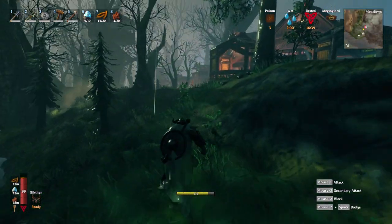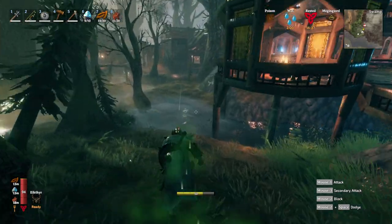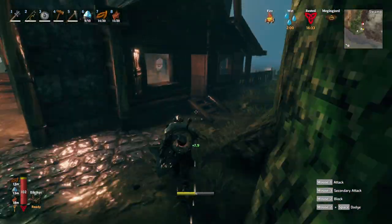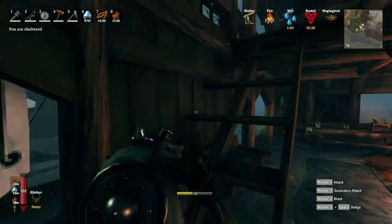My favorite armor set right now is the wolf armor I got going into the mountains combined with the root chest plate, because it acts as crazy good pierce resistance. Before we go to the crypts, I'm going to get my root mask and actually switch this out, because that poison damage took me down a good chunk.